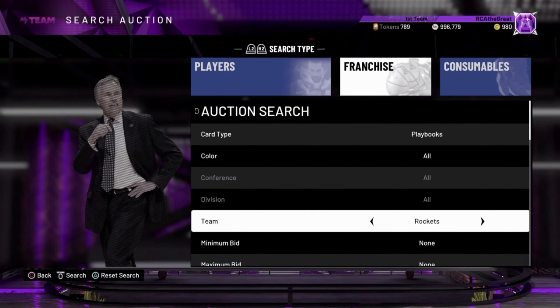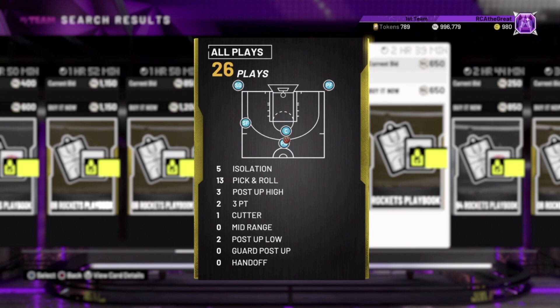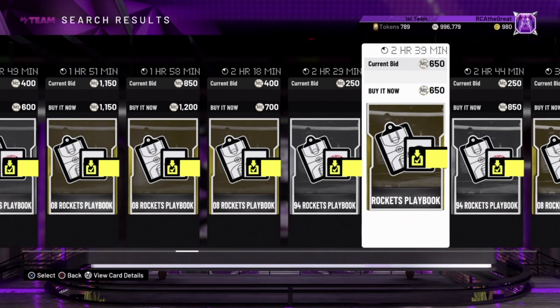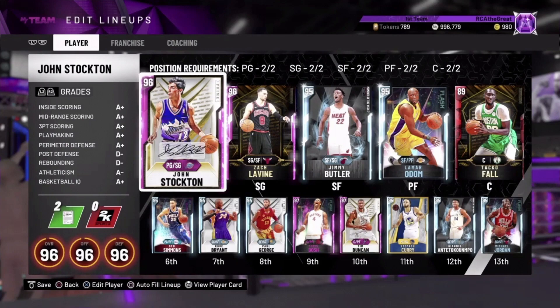I've tested these plays over the last couple weeks and they're definitely fire. Head over to the auction house — you want to pick up this Houston Rockets current playbook. It's not going for very much in the auction house, but this is a fire playbook. We're going to go over different ways to utilize the pick and roll and pick and fade with different sets, which will provide nice spacing, driving lanes, and open shots.